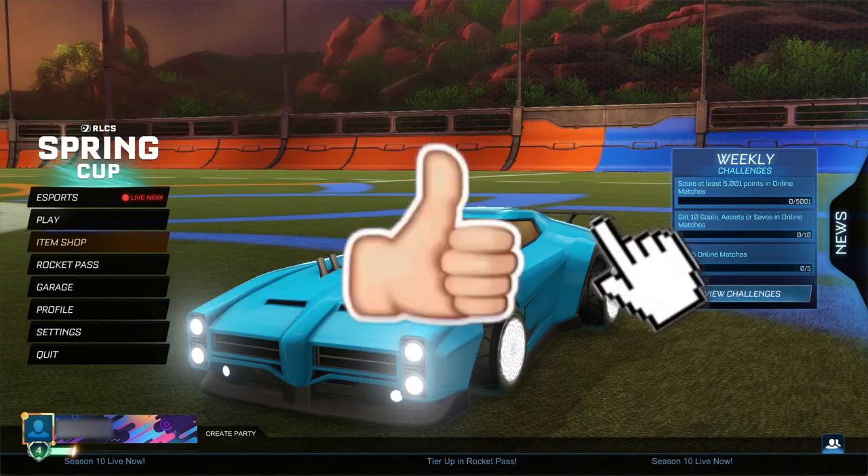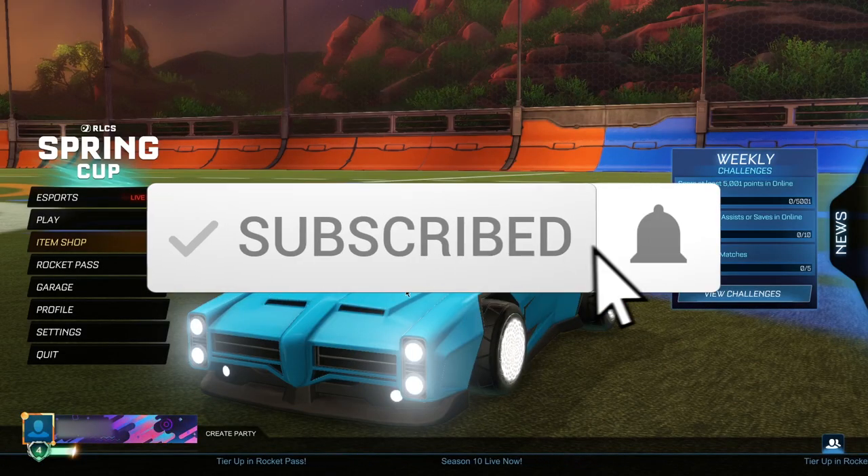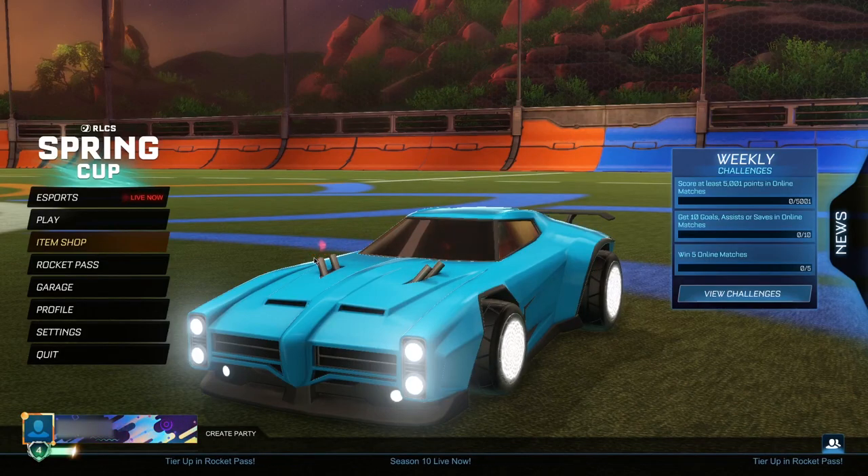Really quick before we get into today's video — smash that like button, let's see if we can get 500 likes, and go ahead and subscribe with push notifications turned on. Without further ado, let's get into it. Before you guys can get yourself this Nissan Skyline, there's just a couple of steps to complete. Luckily they're extremely easy and quick to do, and I'm going to be showing you the entire process.